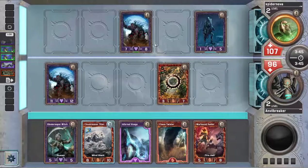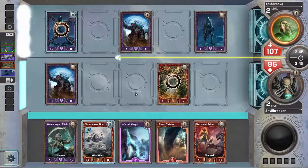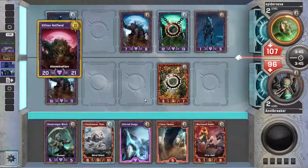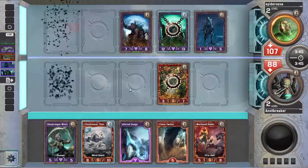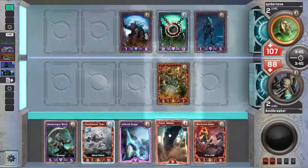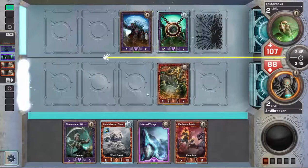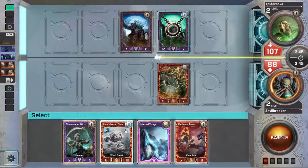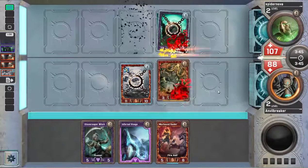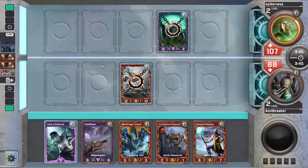I can block this with Warhound Raider maybe. I kind of want a good Chaos Twister. He did have one of his two Blightwalkers. There's the Chaos Twister I wanted. If I'm really lucky, I'll get two damage on something relevant. I don't want to take a bunch of damage from the Rotfiend, so I'll just block it now. I got the two damage on the Rotfiend, so that's pretty good. Now a Warhound dog would kill the Rotfiend — didn't get one, unfortunately.